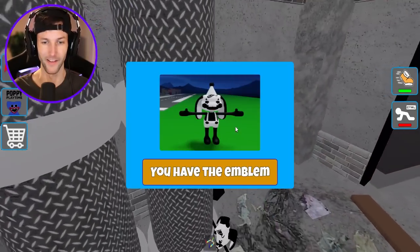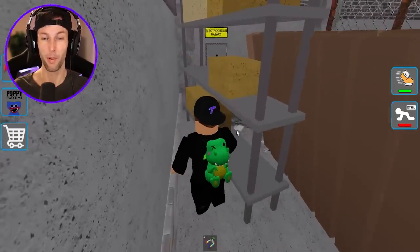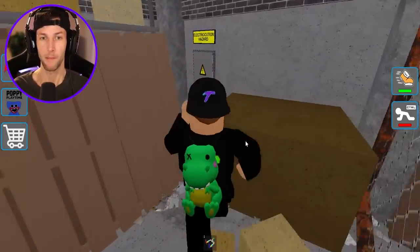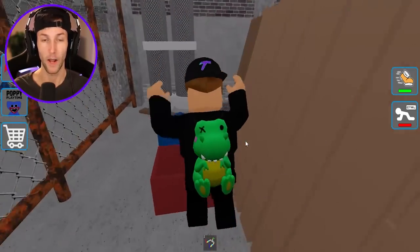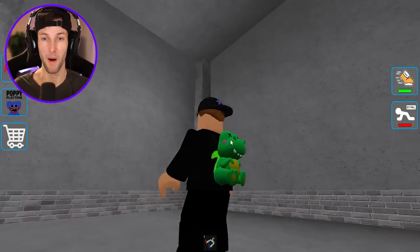Where is he? There he is. This is a cool looking one. Bunzo was trying to eat us in Poppy Playtime Chapter 2 when I played that - remember he had like the big symbols? Almost like a monkey.